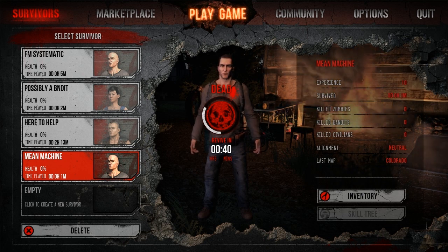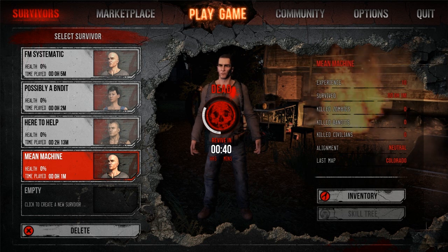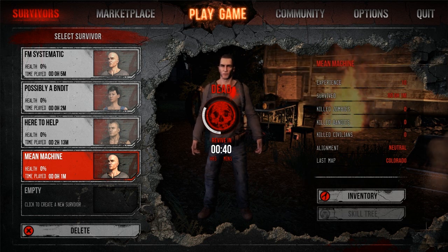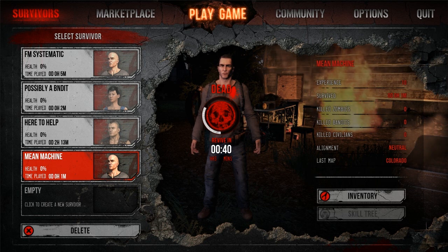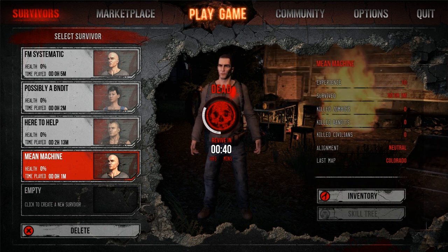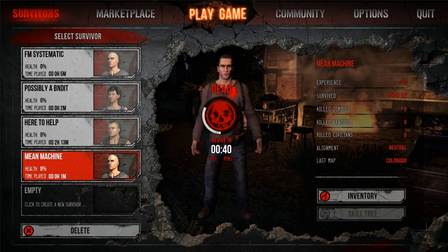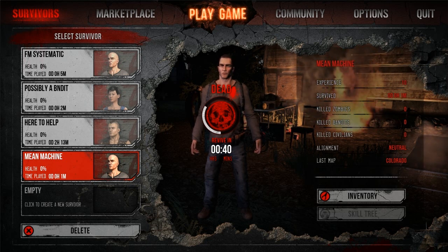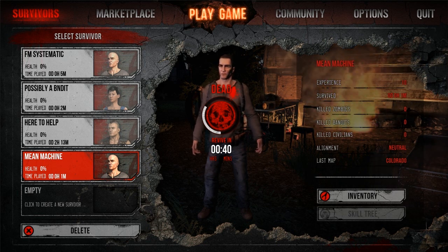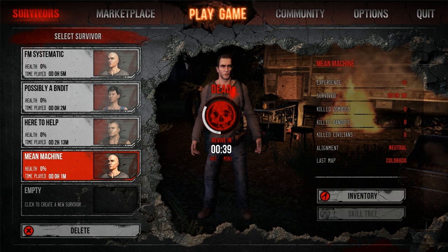Mean Machine survived for all of one minute. We found a crashed helicopter with a flare next to it. I knew I was going to die when I spawned. With a new character you don't have much on you, so if anyone shoots you they get barely anything. I feel that's one of the problems — in open world PvP games with zombies, there's barely any cooperation. It's pretty much easiest to just kill each other and loot their water, food, and guns.